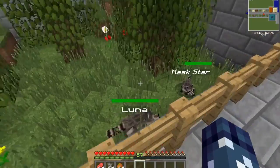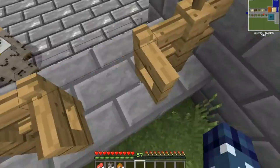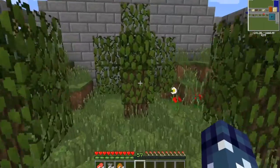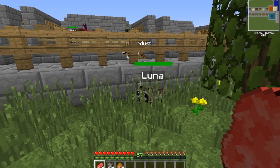Me and Stardust are here and we're going to try and tame some raccoons. We already have Luna and Mask Star in here, and someone has finally made it easy and put a gate so I don't have to break the fence and jump walls. All right, Mask Star and Luna, we are going to tame another one.